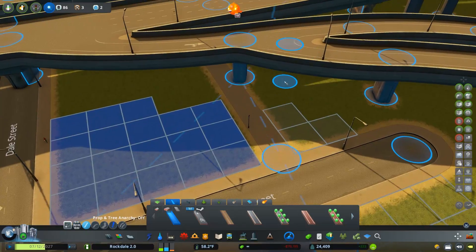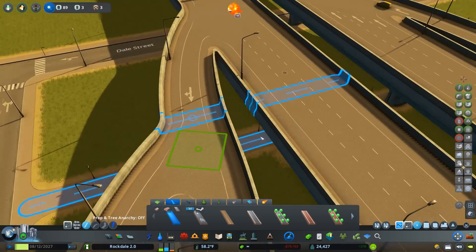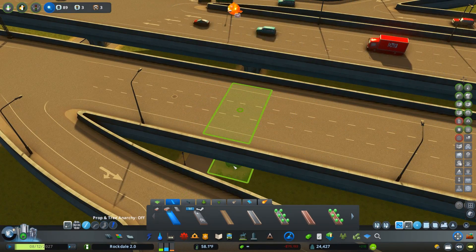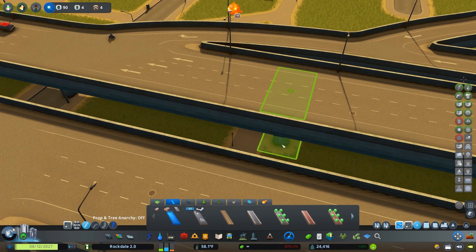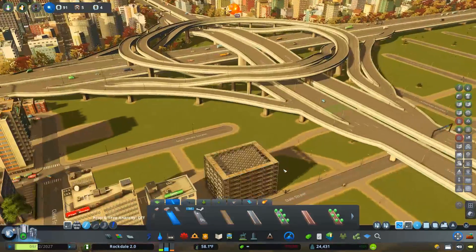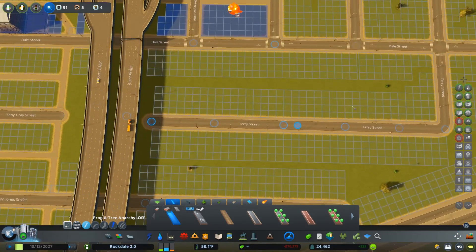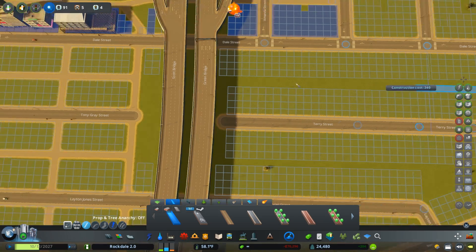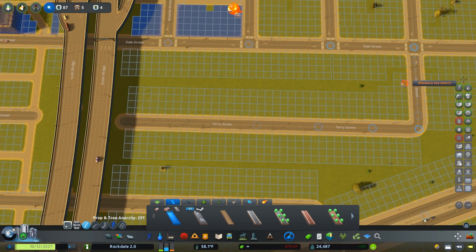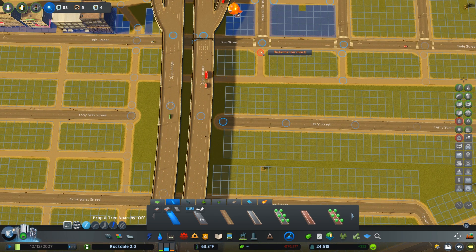There were apparently some pillars in the way but it let us build it anyway with anarchy. If we go over to Move It we can select just the pillar and move it out of the way. So now if we come under here there's actually a path people can walk through without having to teleport through a pole. Let's try and line this up — we may as well do these right on the edge of the zones, right on the streets, so that there are crosswalks right there.